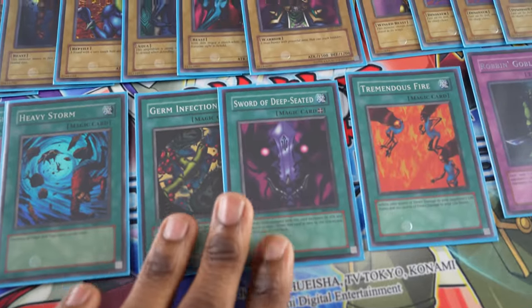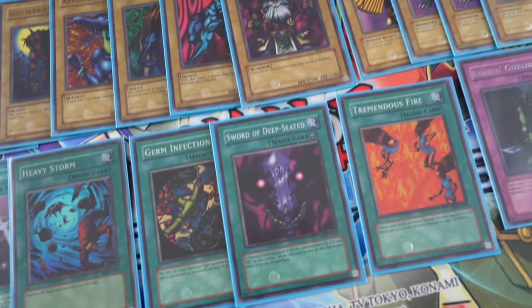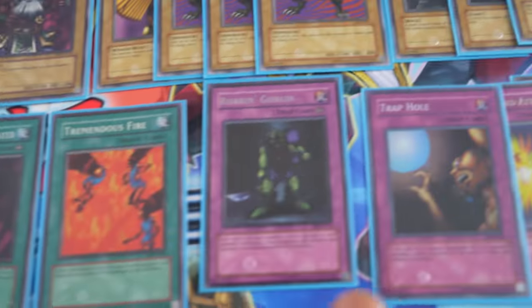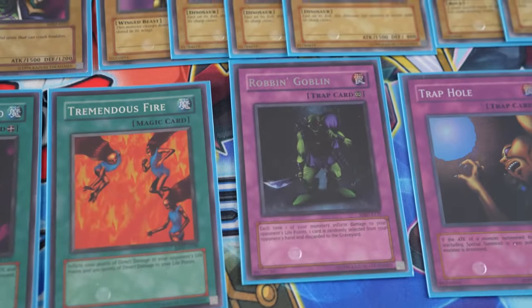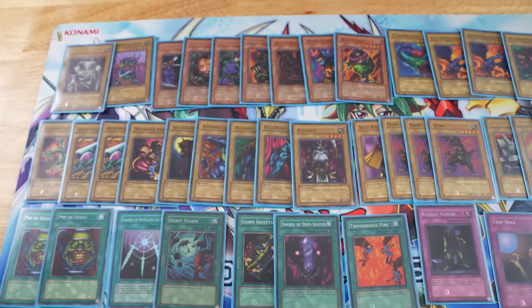Since I won't have many traps set, destroying all the spells and traps shouldn't be a big deal. I'm experimenting with two equip spells — German Fiction can decrease a monster's attack turn over turn, and Sword of Deep Seas is just a good generally strong equip spell. Tremendous Fire's a little bit of burn. I've got the same traps as last time but with the addition of Robin Goblin, which lets me discard a card from my opponent's hand whenever I inflict damage.